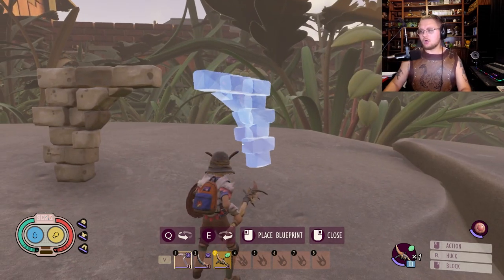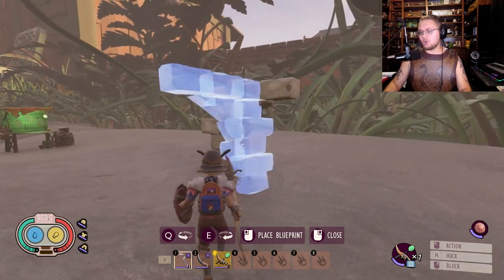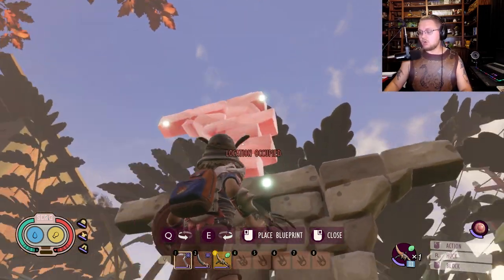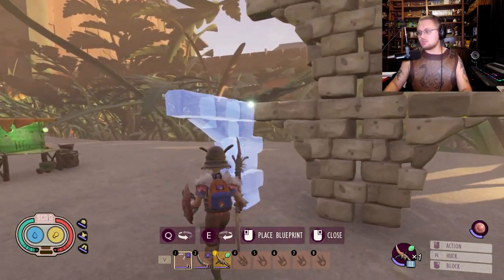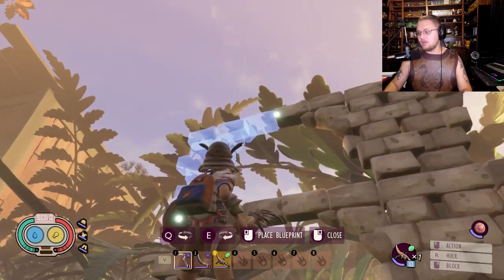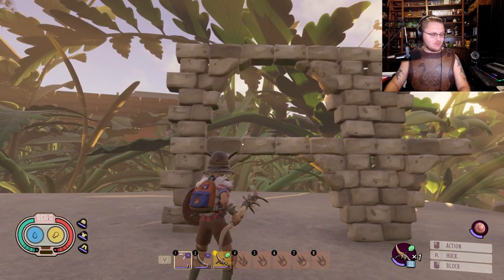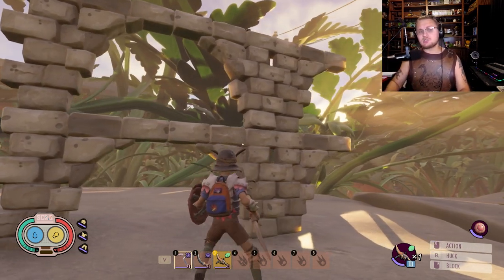You could also build up extra layers by putting a section up here like this on either side for support, then building right on top. This is how you start getting into multi-tiered bridges. You could do multi-tiered builds with this bridge if you want to — you don't need to — but it would still look the same.